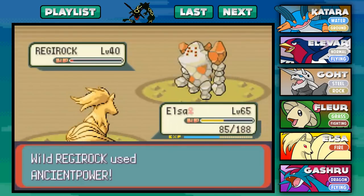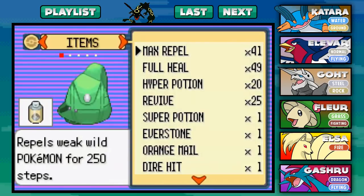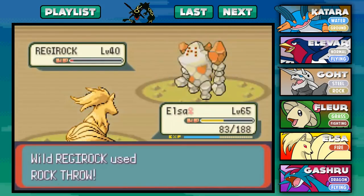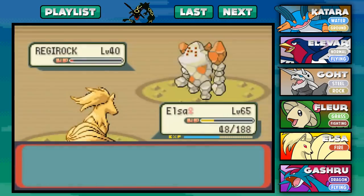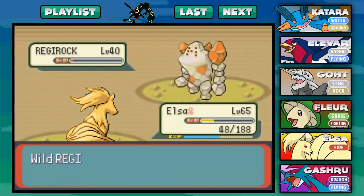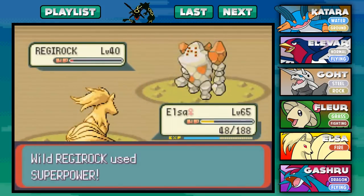As you can see, Regirock is actually pretty freaking strong - he does a lot of damage on us. I just thought it would be a good idea to have Elsa. I feel like Elsa is actually going to be the Pokemon that's going to be the strongest against the Regis. At least it can weaken the Rock one. Then we have Regice, which Elsa should absolutely crush, and then Registeel, which Elsa should absolutely crush. So I think Elsa is going to be a good pick for this.